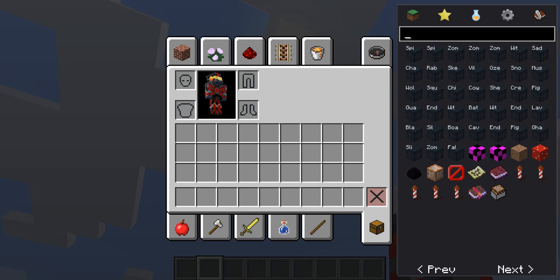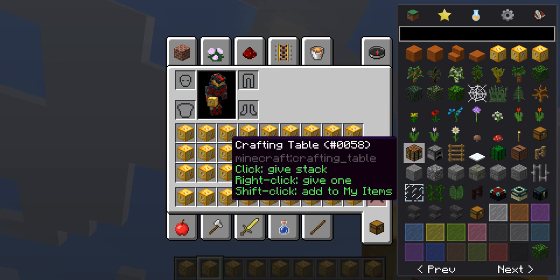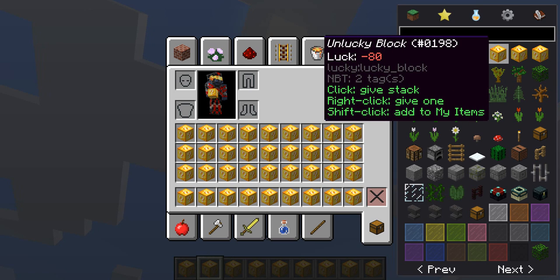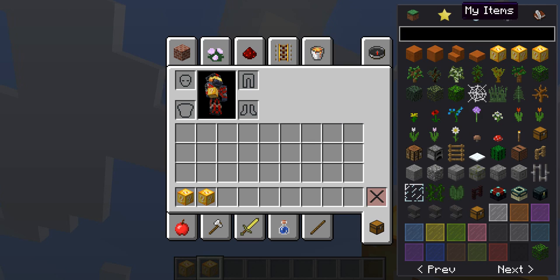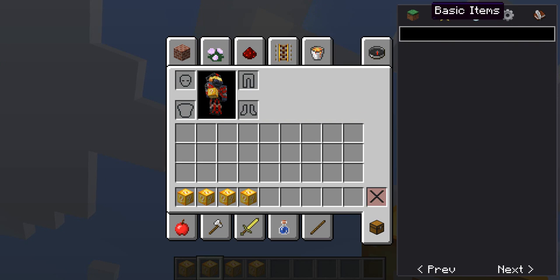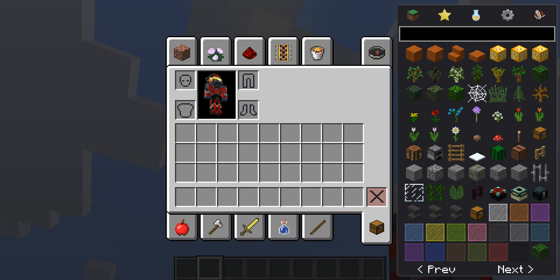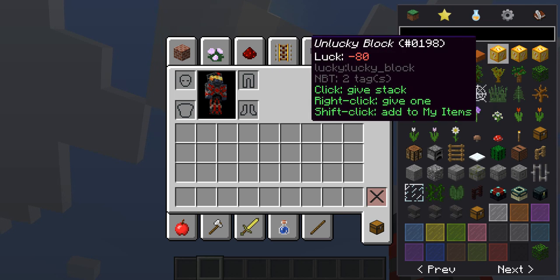You get some command blocks and stuff like that in here, which is pretty good. It's mod compatible as you can see. The click controls are: right click gives you one stack; if it can't stack it gives you a lot. Left click gives you one item. Shift left click adds it to your My Items. So items get added to your saved personal items list. When you shift left click an item it gets added to My Items, so say you need it for a building project you can have it there to take whenever you need. I had thought those were mod items but I actually put them there on purpose.